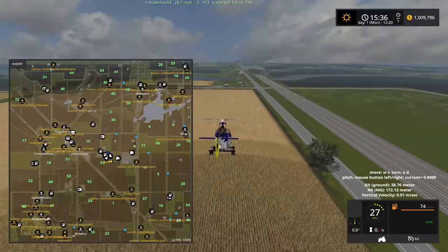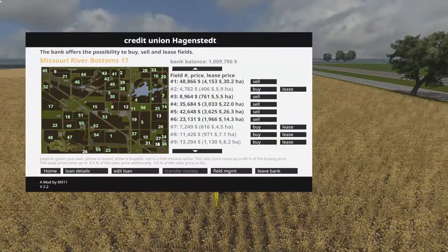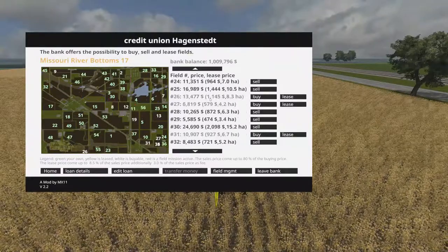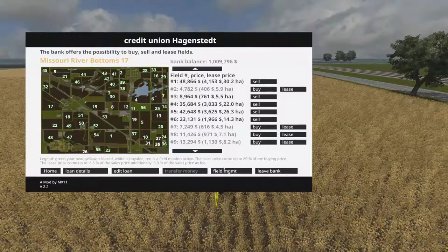And I'll show you the bank. If you look, there's only a few fields you don't own, and I'm not sure what they are — but you own everything except just a handful right from the get-go. So that's kind of interesting.